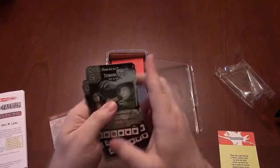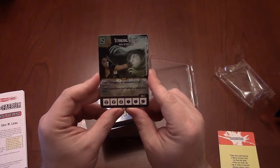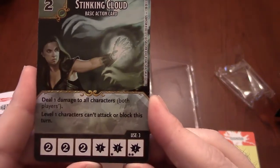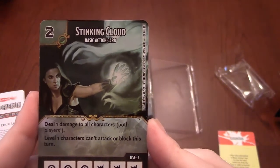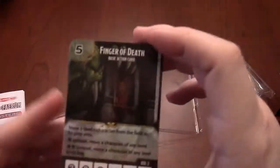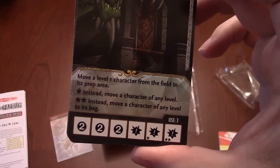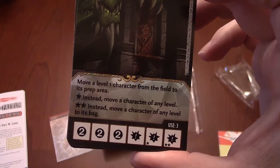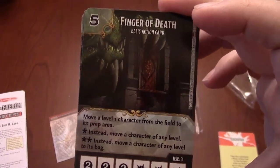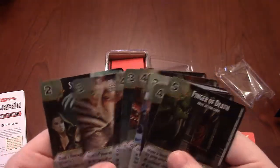These are all the basic actions and they are all actually spells from D&D — anybody who plays D&D will definitely recognize these. Stinking Cloud says: deal one damage to all characters; level one characters can't attack or block this turn. You can only have three in the deck and it costs two, so that's a pretty powerful spell. Finger of Death: move a level one character from the field to its prep area; or instead, move a character of any level to its bag. You can only have three of these and it costs five.